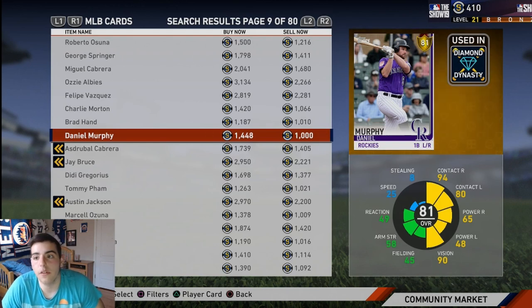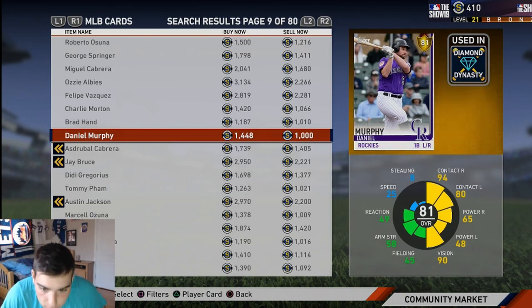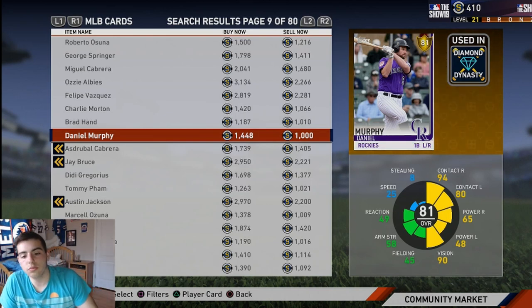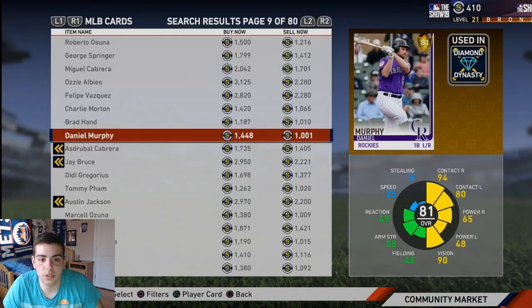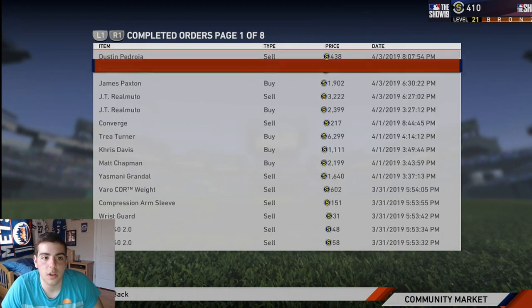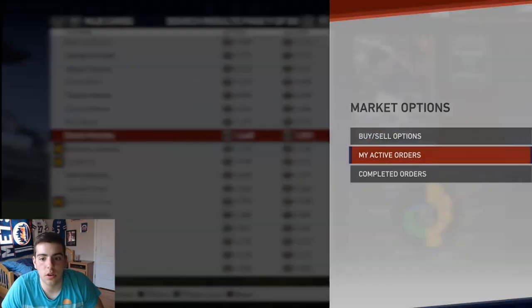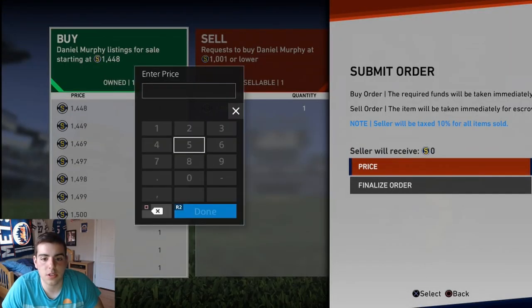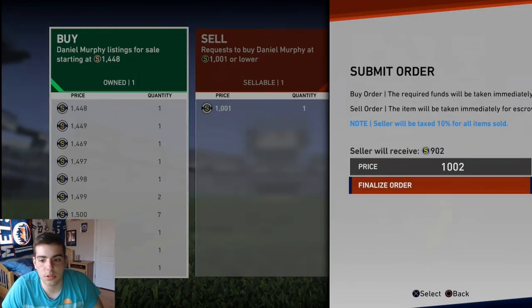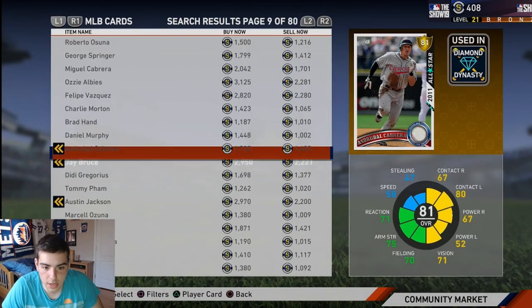I'm broke right now, I have 400 stubs, I don't want to talk about it. So guys, I just realized a new way — this is the method. Murphy's 1500 coins, his sell-now is at zero. So if I sell what he sells for, I'd make about 300 stubs. If I keep doing this over and over, I'll make thousands and thousands of stubs.